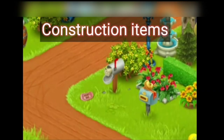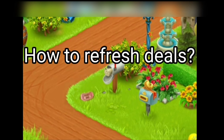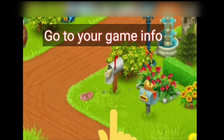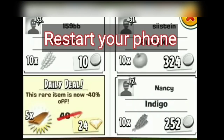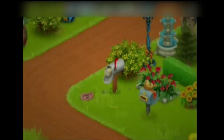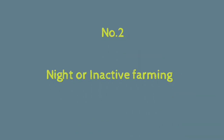Number three: the newspaper trick. The newspaper is the best way to buy construction items, but sometimes the deal is not worth it. To refresh the deals, go to your game info and tap on force stop, or restart your mobile, then check the newspaper again — the deals will refresh and you can buy what you want.